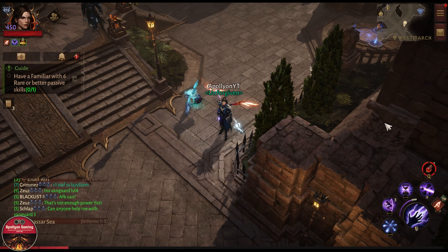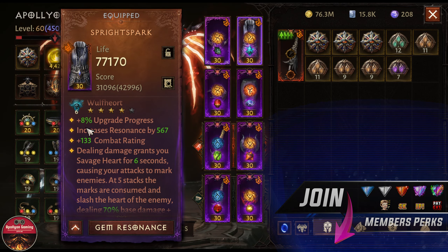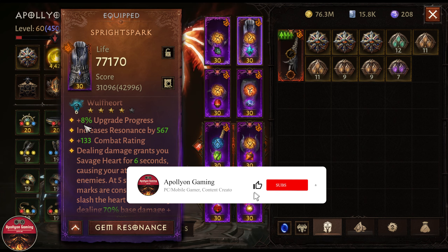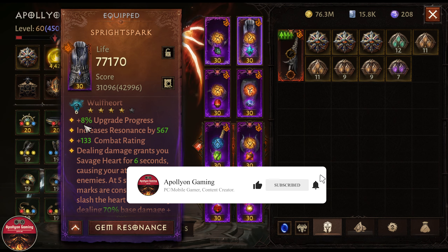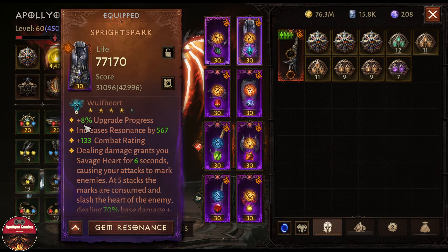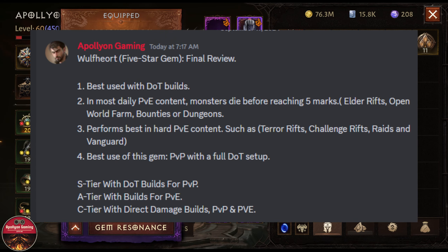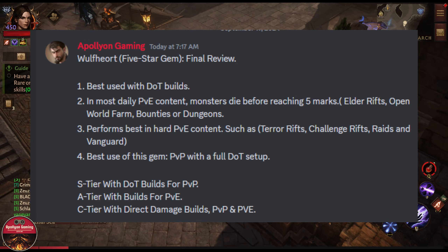This will be my final review of the Wolf Heart five-star gem after playing with it for a couple of days now at rank six, slowly trying to upgrade it to rank seven. I have played a lot of PvP and done a ton of PvE as well. This will be the truth of the new five-star gem in my humble opinion. I have written a couple of key points that I want to share here — you should be able to see that on your screen.